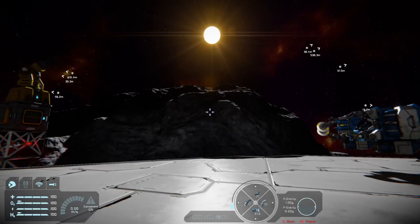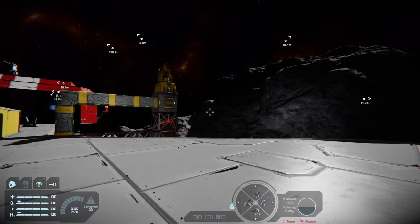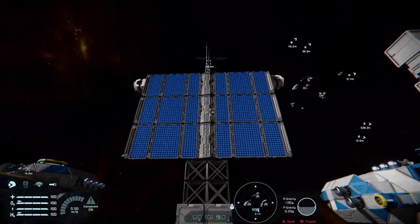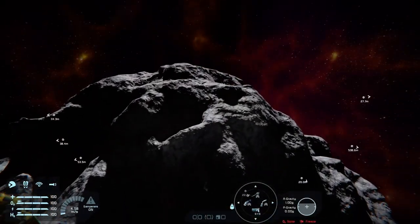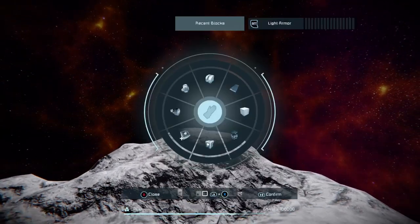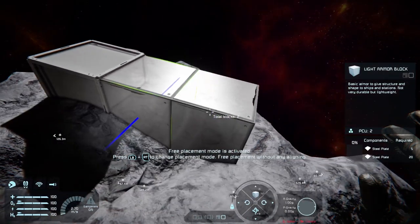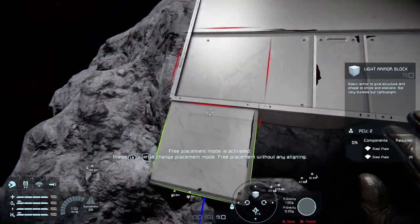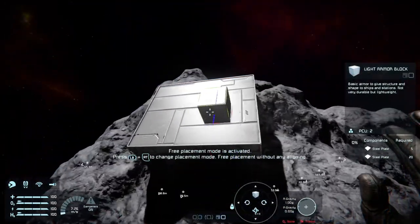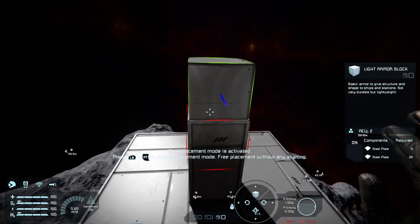I'm going to be going through this beta quite intensively over the next few days. I've already made a follow drone, a drone that uses the recorder, and a quick undock and redock flight test with one of the red ship map's little ships. But to give you an idea and show you one of the things you can now do, we're going to construct a little tiny grid out here on this asteroid.